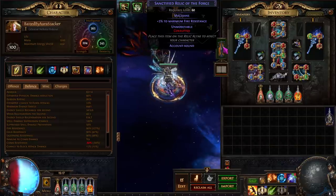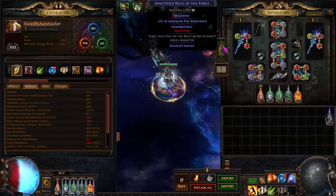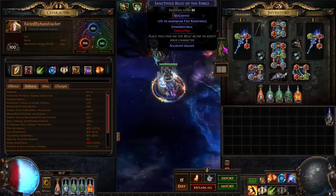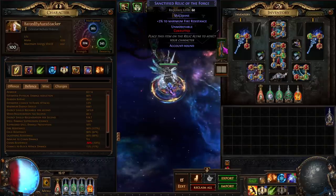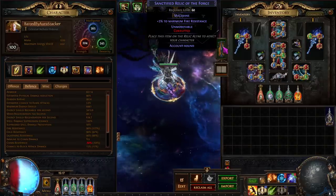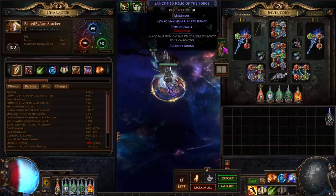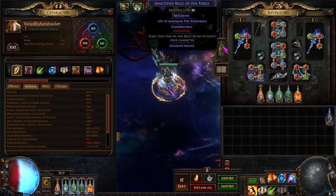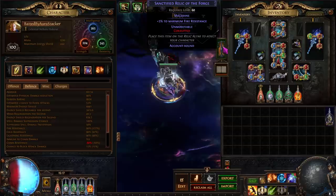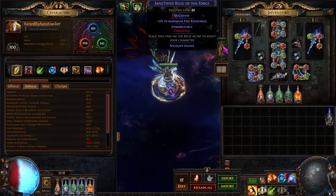Hopefully you enjoyed this video and it helped you if you are looking to set up an aura stacker. I wouldn't recommend this if you don't have a reasonable budget — Mageblood is pretty much mandatory and a lot of the gear can get pretty expensive, so it's definitely a pricey build. If you like the video, please like it; if you appreciate the content, subscribe; and let me know in the comments what you think about this build, what changes you might make, and I hope to see you guys in the next one.